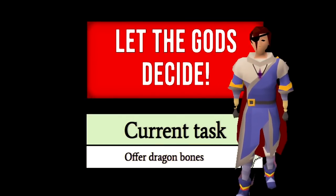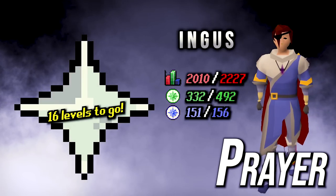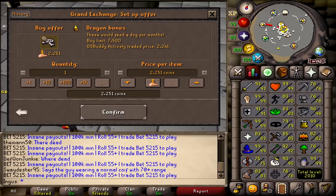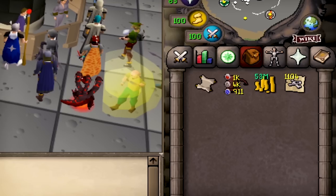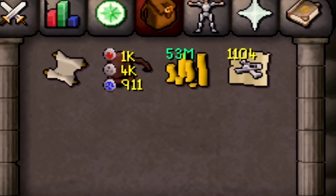Gosh dang it — are you serious? I've gotta spend more money on prayer. I'm gonna go broke at this pace. I need to buy a lot of these — 1,100 dragon bones. Let's go use them.